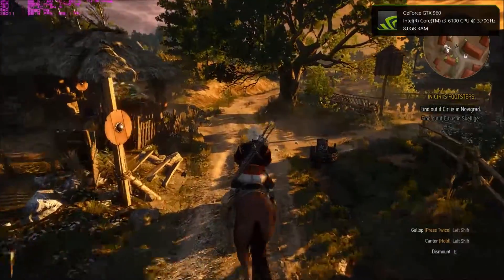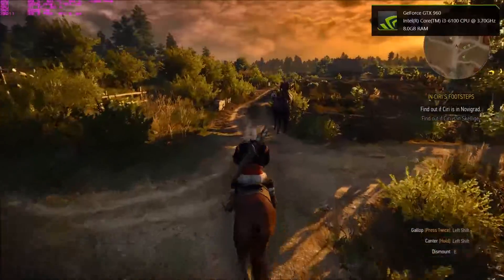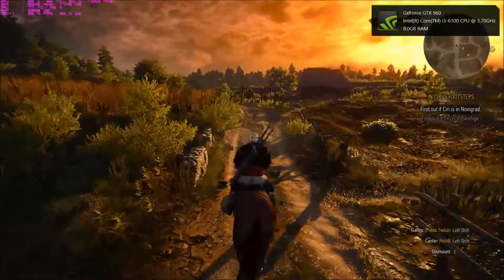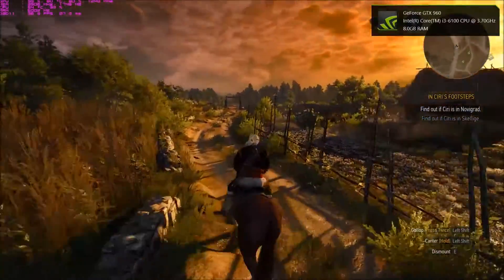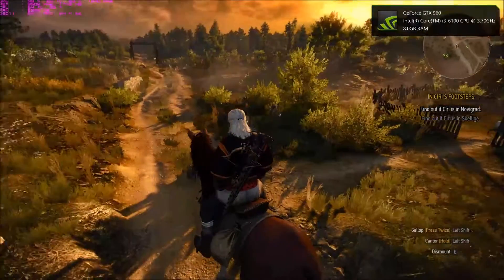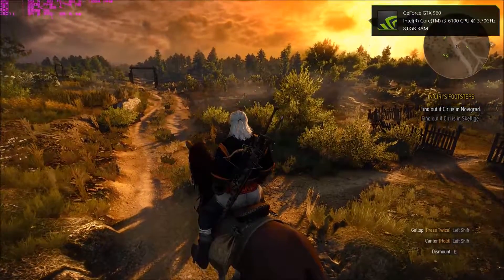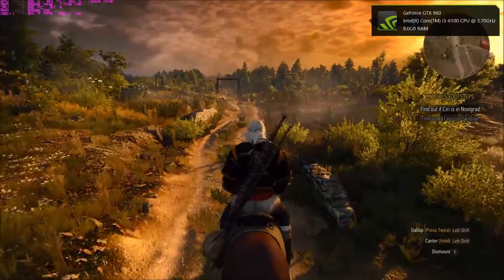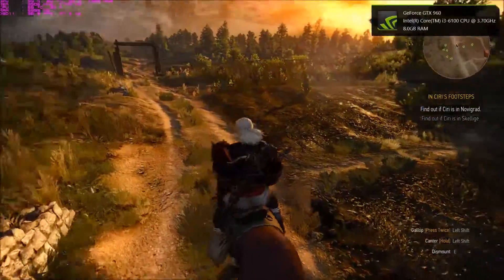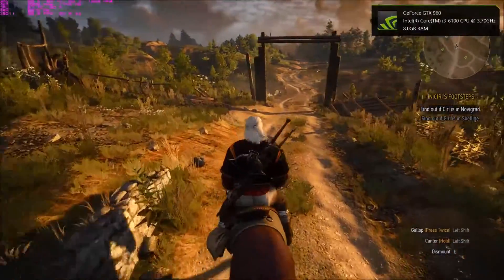I read about the Uncanny Valley once — look up the Vsauce video on it. It talks about how the more closely you approach a human likeness in a robot, the weirder it gets. I feel like it's the same with hairworks — you can see all these individual strands of hair, and it just looks weird, it just doesn't look right.